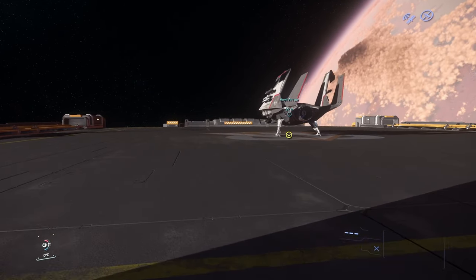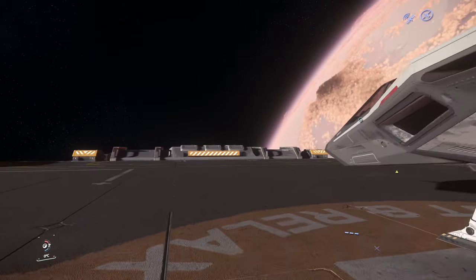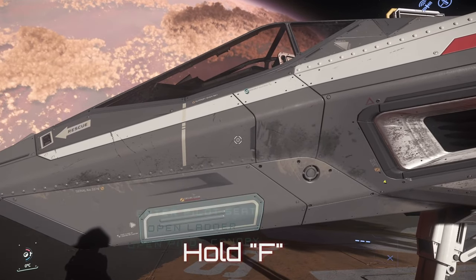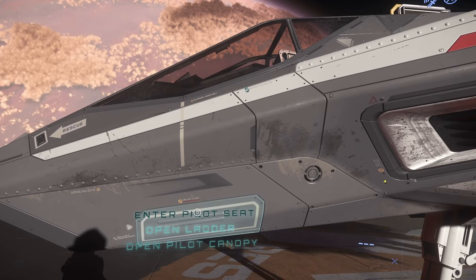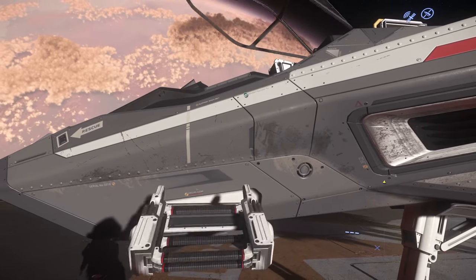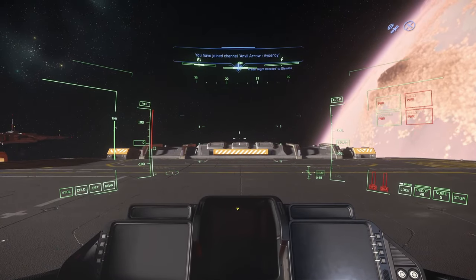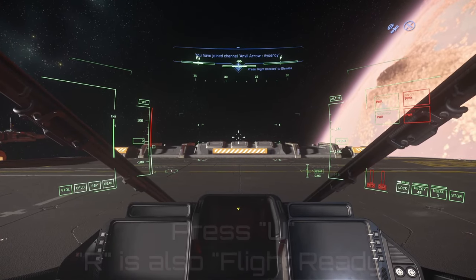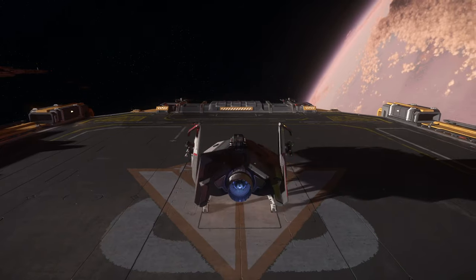Just going to run up to the ship. Every ship has a different way of getting into it. This particular ship, the Anvil Arrow — you want to walk up towards the ladder and hold down your F key. You can either open the ladder, open the pilot canopy, or just click here to jump right in. So while holding F, left click, enter pilot. And here we are, now sat in the cockpit of our Anvil Arrow. Press your U key to turn on power — that will also turn on your engines, and now your ship is flight ready.